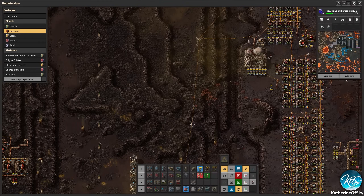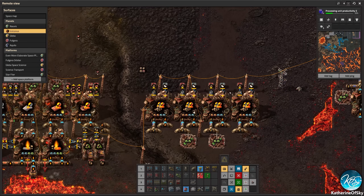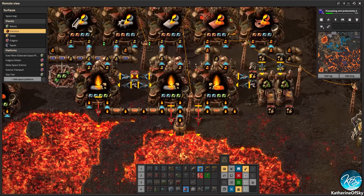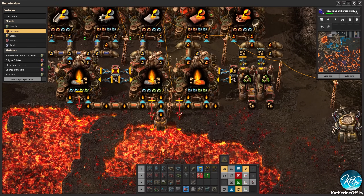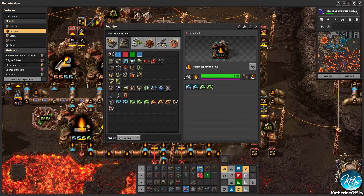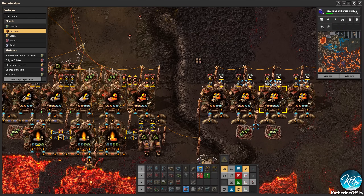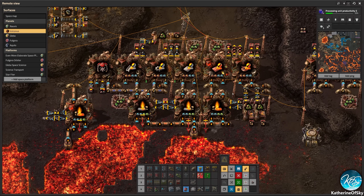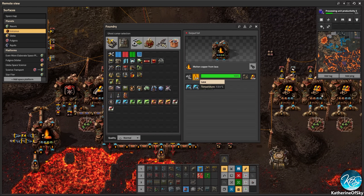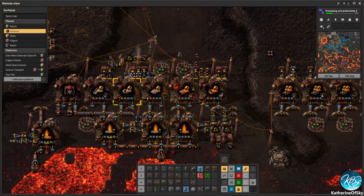Vulcanus has really cool items called foundries, and these foundries have a native 50% productivity bonus — without any modules at all. They generate tons of stone, which you can actually tip back into the lava. Not only do you get production bonuses on lava and calcite processing, you also get them on plates, gears, steel, low density structures, copper wire, and pipes. These foundries can also be transported to Nauvis where, instead of lava, they take regular ore — so you get those productivity bonuses on ore and then again on plates and other outputs.